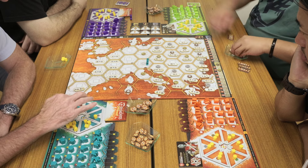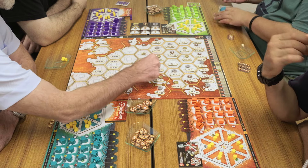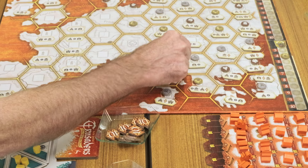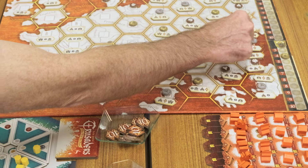In both cases you need as many counters as the thing you're trying to do. So if I wanted to move from here to here, that's two; from here to here, that's two; and from here to here, that's two. So I would need two, four, six — I'd need six to go there.